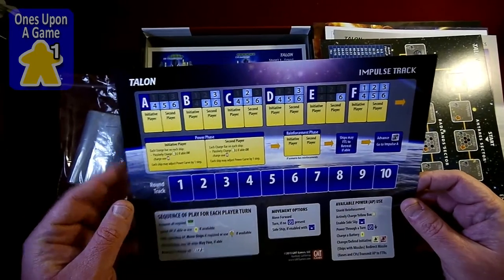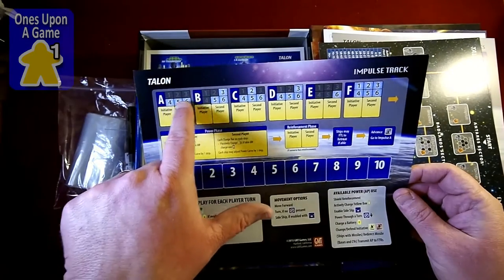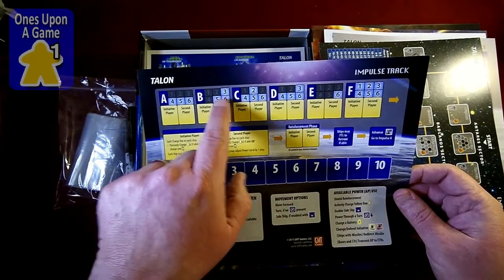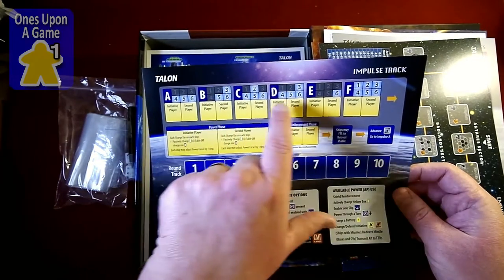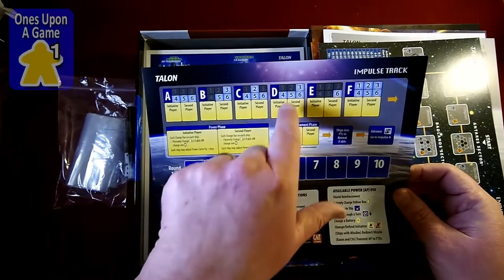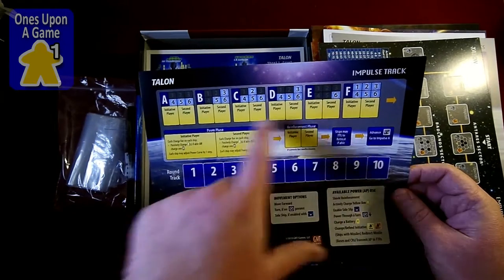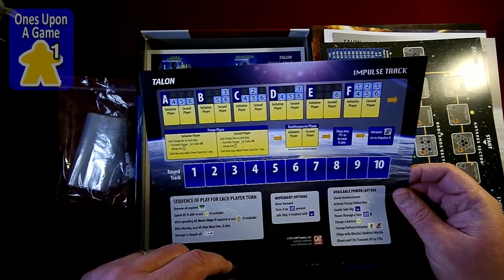There's the impulse track. Depending on your power curve, these numbers indicate when you move. So if your power curve is three, you would move in phase B, phase D, and phase F. If it's four, you move in A, C, D, and F. Six moves in all of them, so on and so forth.